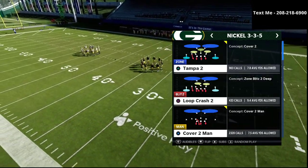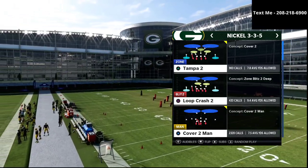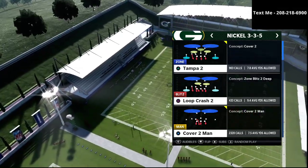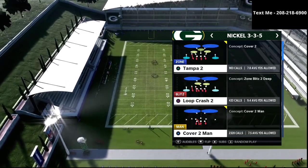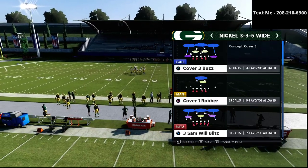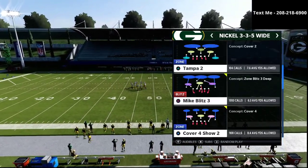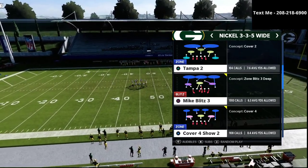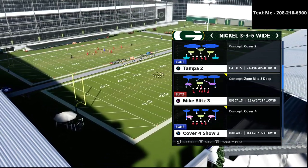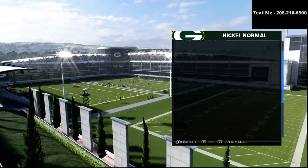In this video, we're talking about our first step to pass defense. Our first step to pass defense is the ability to play match defense. I would prefer, especially in this year's game, starting with match defense as my base defense. The play we're going to be going over today is the nickel 335 wide cover 4 show 2. You might think this is a cover 4 drop style of defense, but it's actually a cover 4 quarters principle defense, which means it's going to play like a cover 4 quarters or a cover 4 match style of defense.